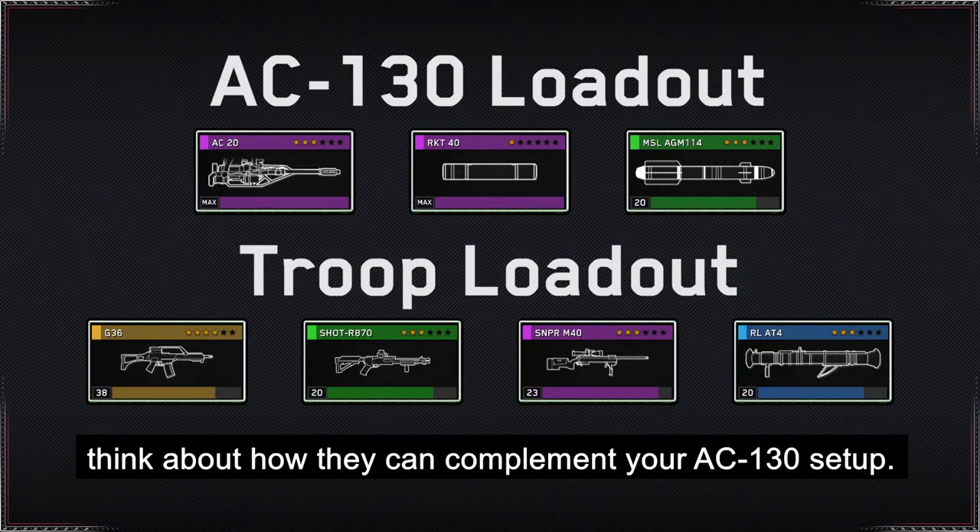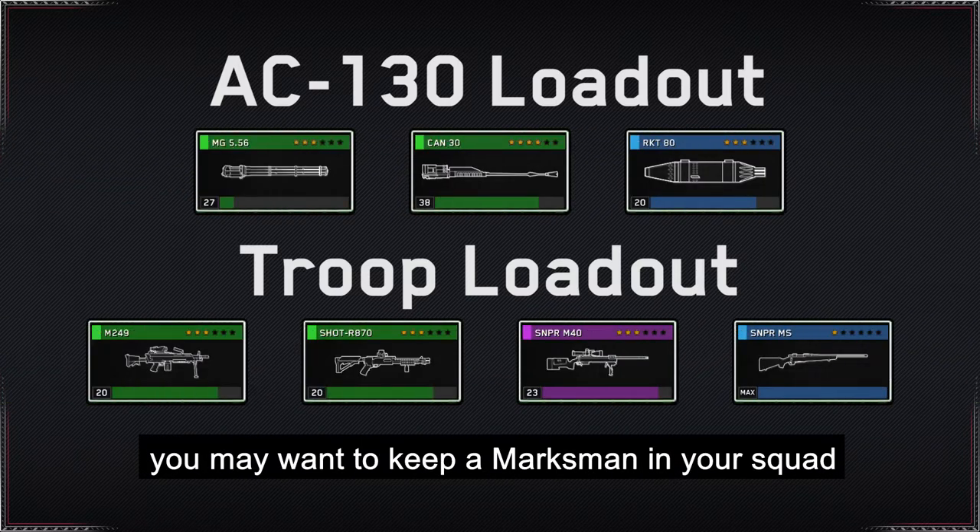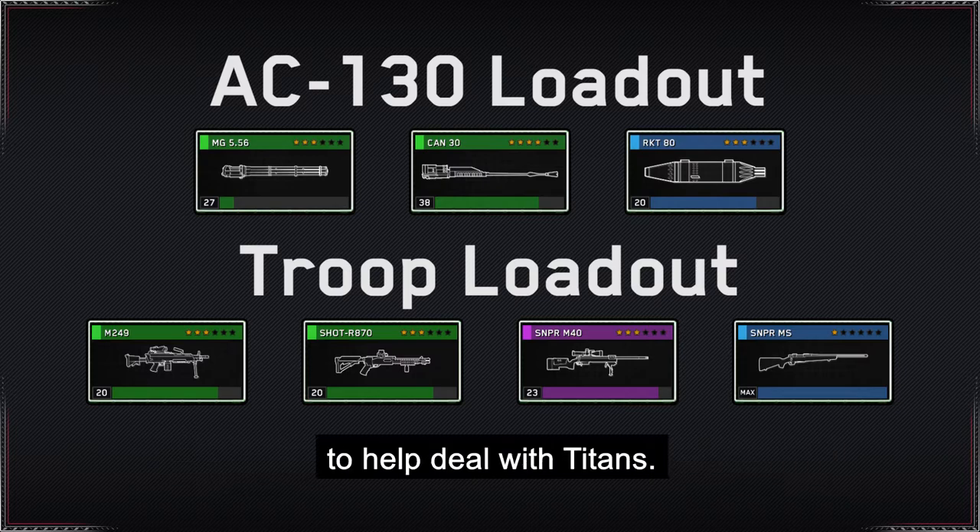When choosing your troop weapons, think about how they can complement your AC-130 setup. If you do not want to use a gunship sniper on your AC-130, you may want to keep a marksman in your squad to help deal with the Titans.